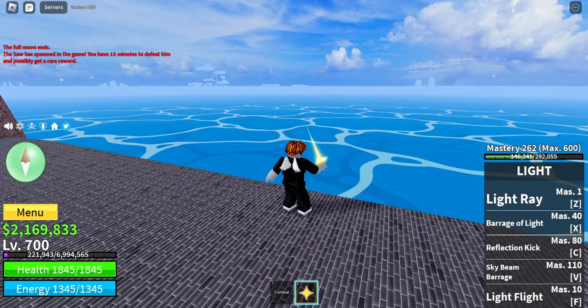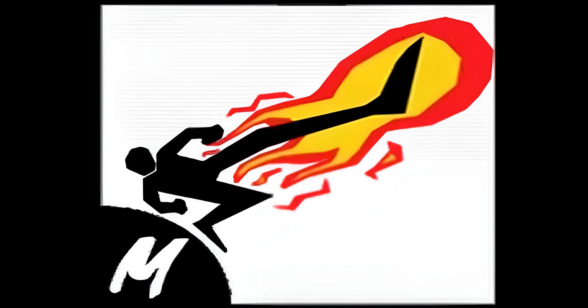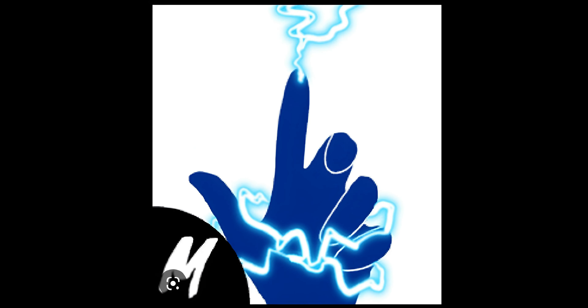Hello everybody! In today's video I will show you how and where you can get the three fighting styles here in the first scene: the Dark Step, the Electric, and the Water Kung Fu.